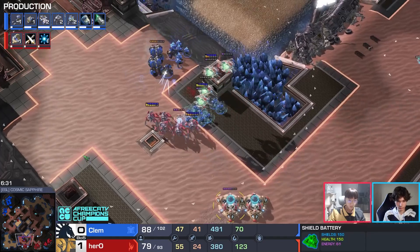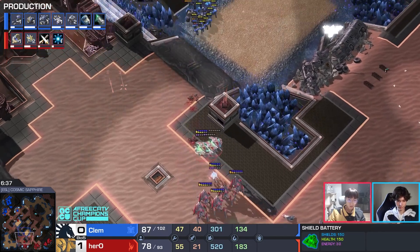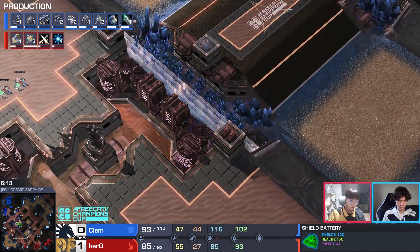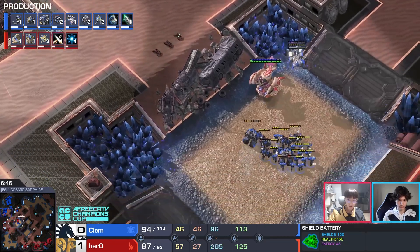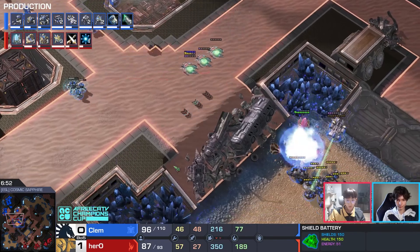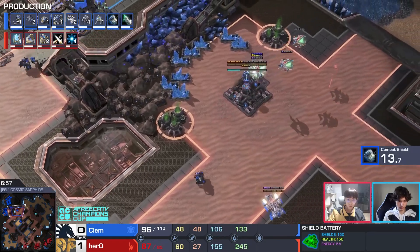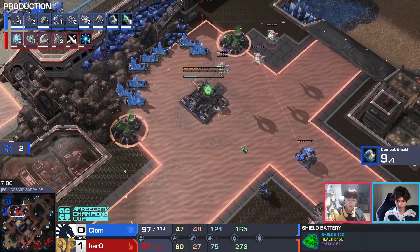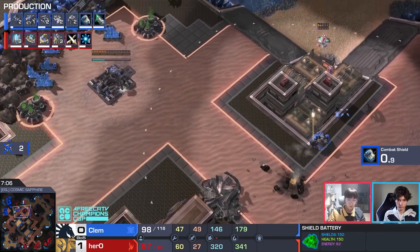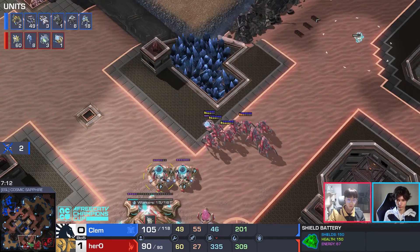Hero is indecisive — blink is on the way but it might not be right. Hero takes the fight, but the oracle is immediately focused down with the full army there. Stim back from Clem and he regroups. The entire army is out of stasis — Clem tries to take that fight. Another stasis trap. Shield battery overcharge. The oracles step too far forward losing one. Another revelation. The third base will be denied — cyclone gets a lock-on.